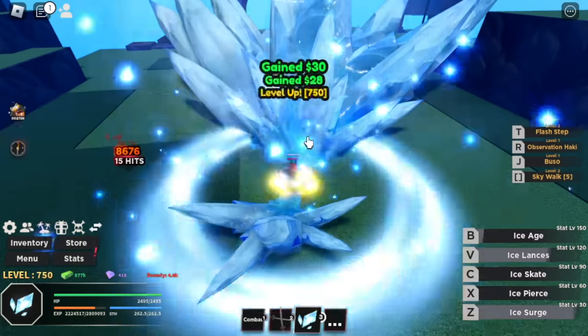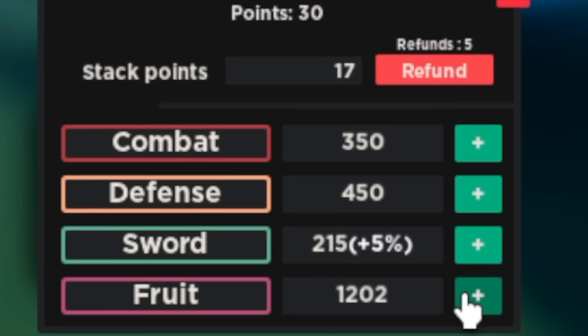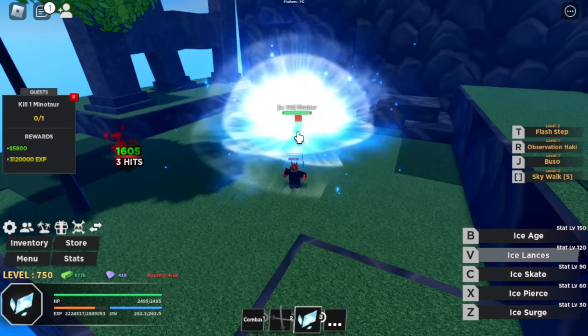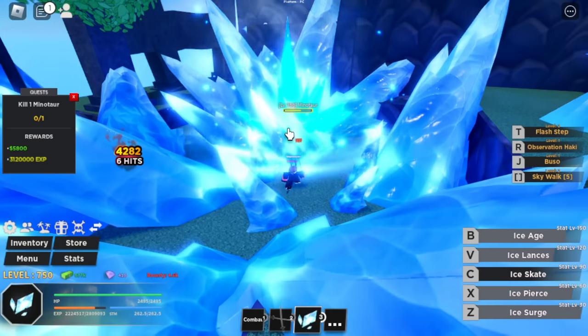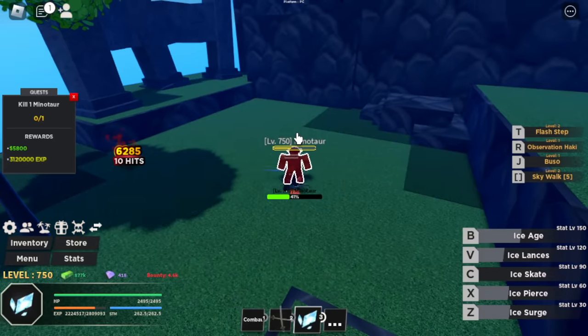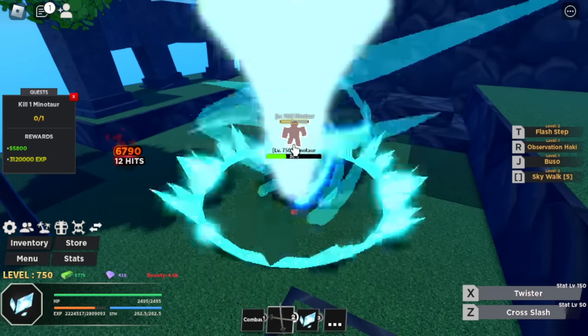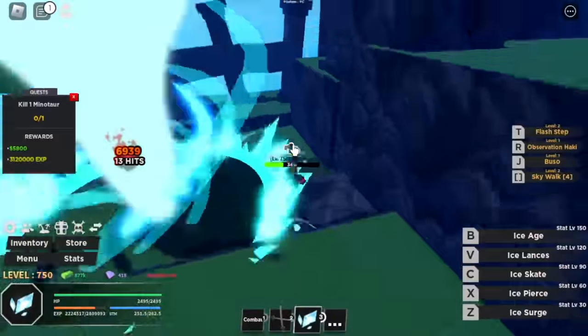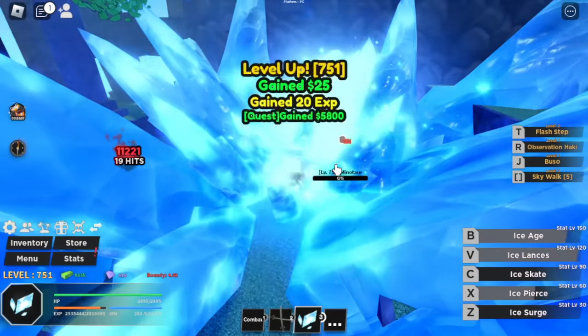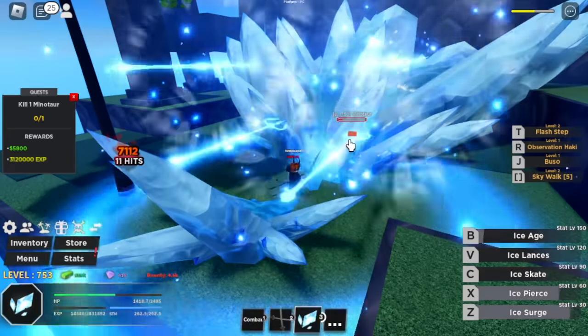We are going to change our target at level 750. Stat check — here are the stats. Next up, level 750, target is Minotaur. One full combo and HP is at half. Two sets of skills. You can also use your other swords or combat to make things faster. Easy kill.